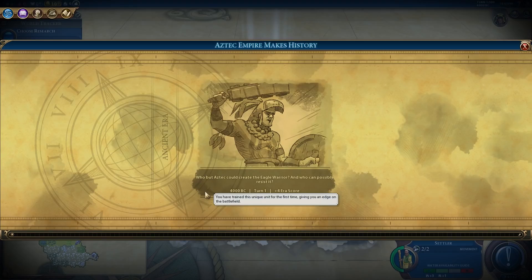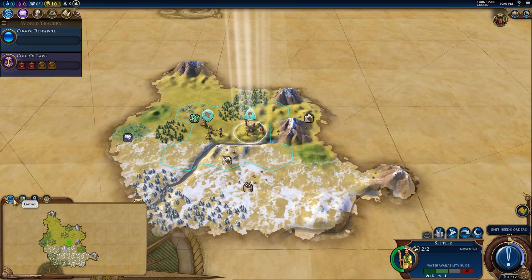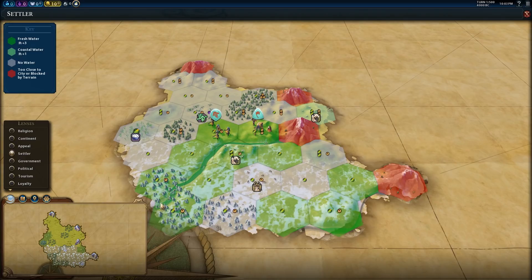Looking at this starting location, it's actually very weak. What we're going to do is go down to the map options and turn on the yield icons, which gives us a better idea of what sort of resources we can expect from our settlements. We're also going to turn on the settler map mode so we have a better idea of where the fresh water is.